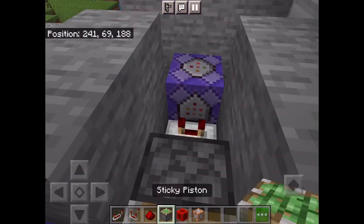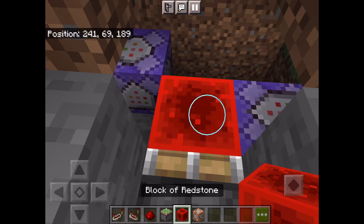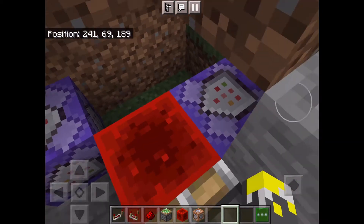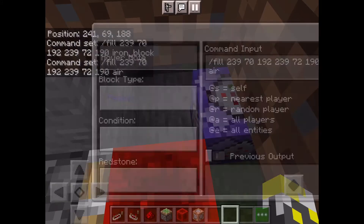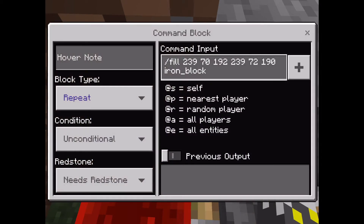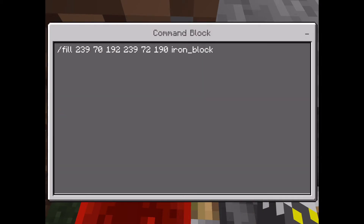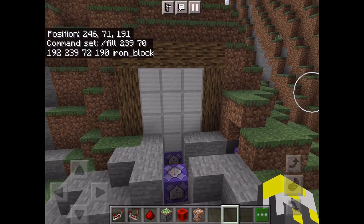So basically what you want to do is take your sticky piston, run it out of this comparator right here, and place a redstone block at its end — like that. Then you want to place a repeating unconditional needs-redstone command block right there, and another one right there. Now the one that should be immediately connected to the command block should be repeat unconditional redstone and have the command slash fill and then some numbers and iron_block.